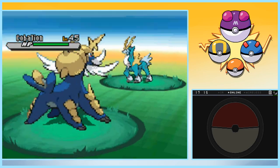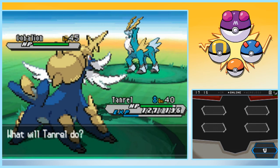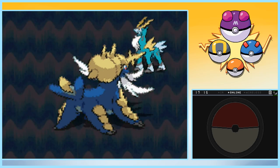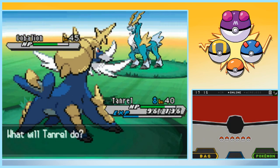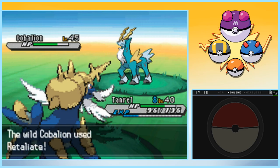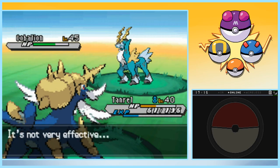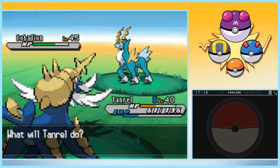I guess Tora would have been better. We'll go with a Waterfall to start it off. Iron Head. And I'll be honest, as much as I've been praising all the music in the Unova games, this battle theme is terrible. I'm sorry — it's just a mess. It doesn't make any sense. It's not bad exactly, but it's not great compared to everything else we've heard in both games.